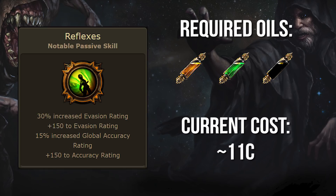In the same vein as Acuity, this is a great node if you're trying to cap your accuracy, but also if you're trying to stack evasion. It's traditionally been extremely unpopular due to its position on the tree, but as an anoint, its unique stats and impressively low cost are huge selling points.